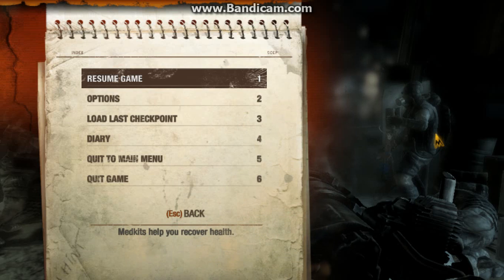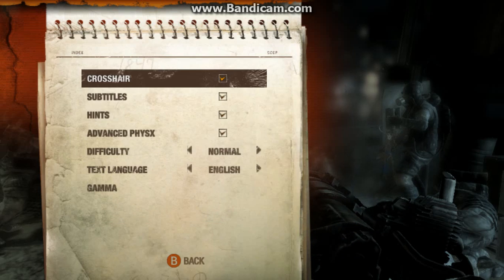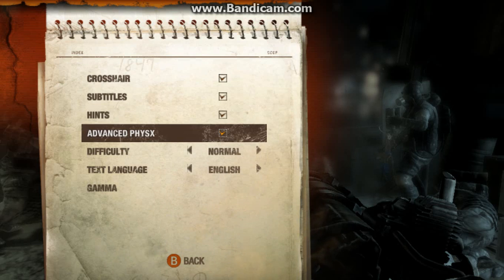All you need to do is press pause, go into Options, then Game Options, and go down to Advanced Physics.